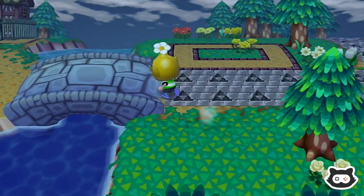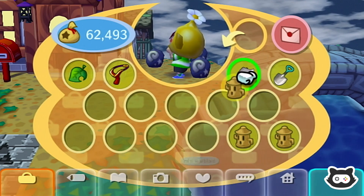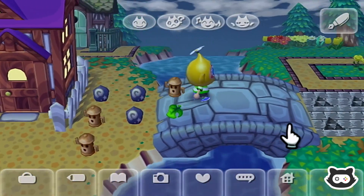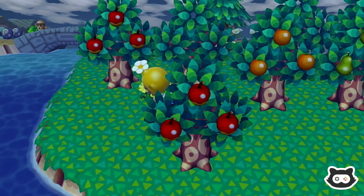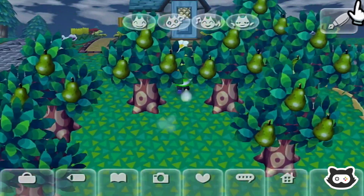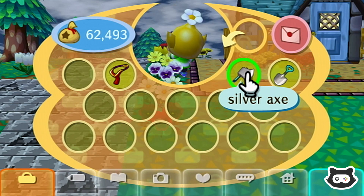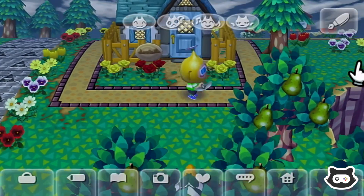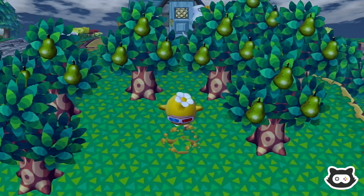We're going to need to empty our pockets so we've got some space to work with. We're just going to dump all this stuff here temporarily - it shouldn't affect our town rating because we're going to pick them up in a little while. Oh yes, I forgot you can put things on the bridges! Let's start by clearing the weeds and flowers so we can see how much space we've got to work with.